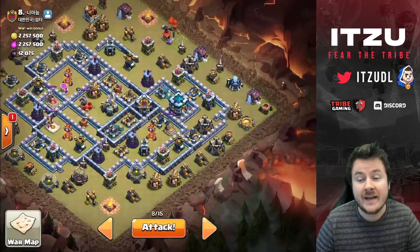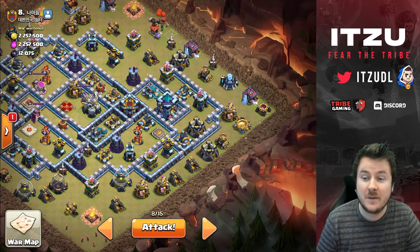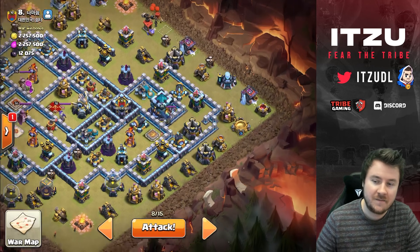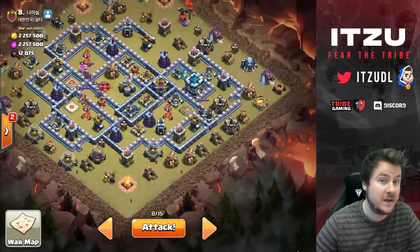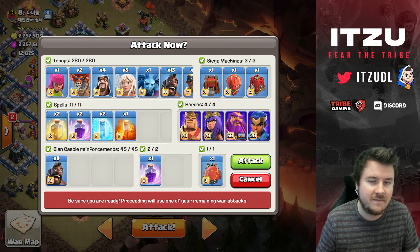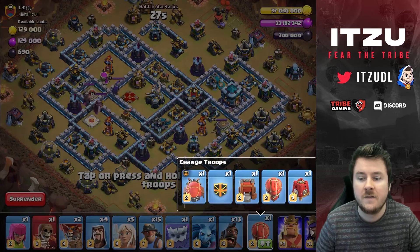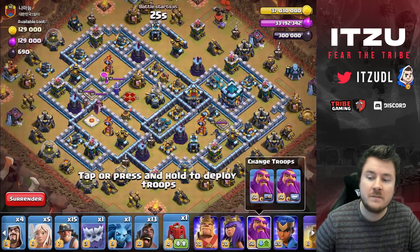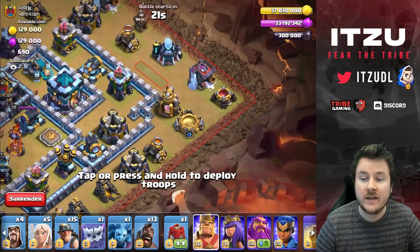Let's see if we can actually make it. On the right side, let the queen walk towards the top, then funnel the six o'clock side with your siege barracks and that's it — as easy as it gets. So let's get started. We're first off choosing the right siege machine, double checking if we have the right warden selected for air and ground, and now we can get started with the king.